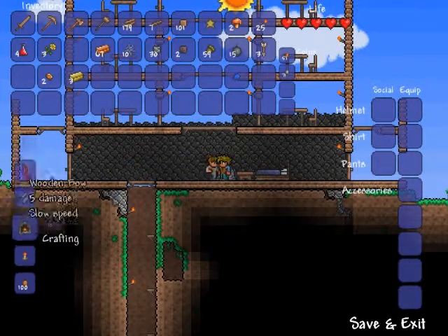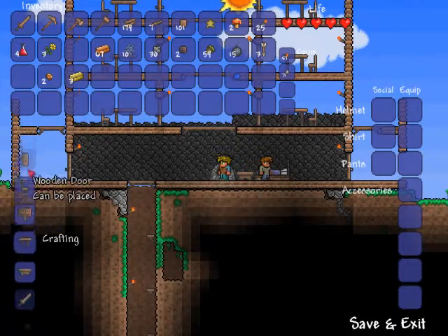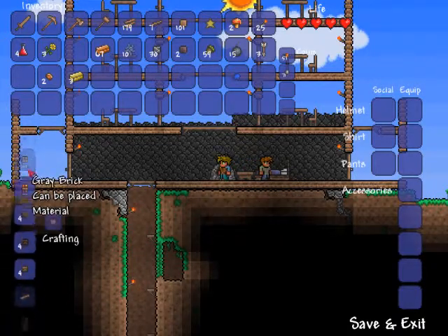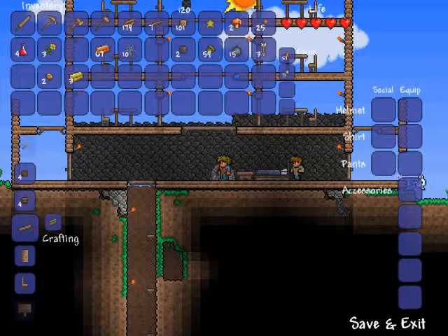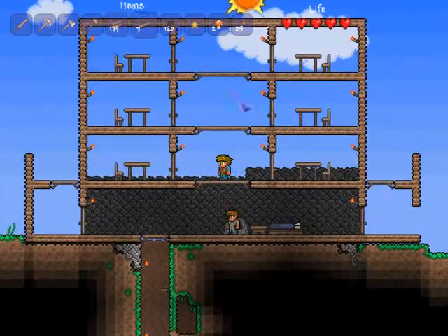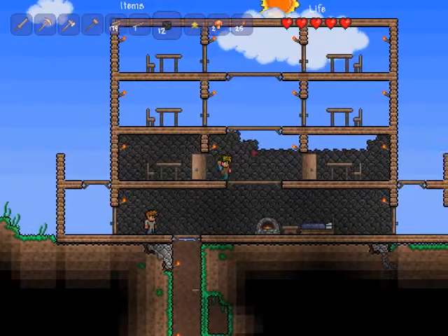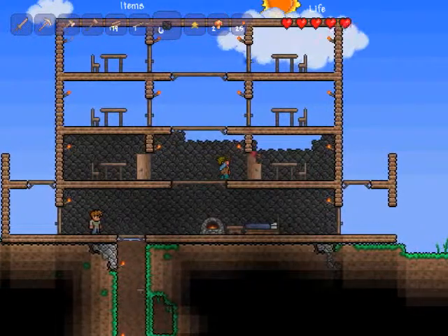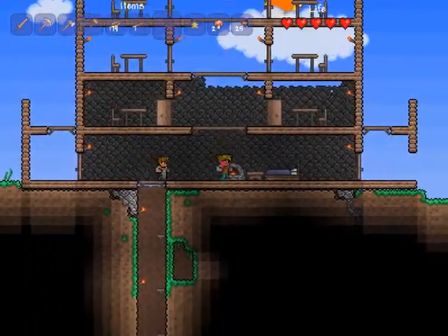67 — guys, 67. And I can't make anything because I don't have copper, I don't have an anvil. I'll make some more stone wall — 120. Not enough, but it'll do for now. I couldn't finish my second floor.